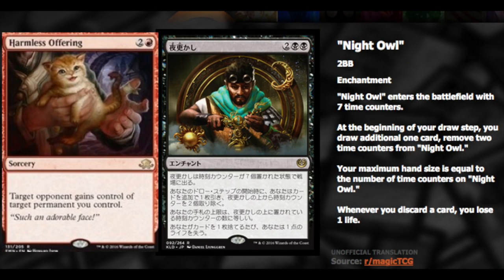Hey guys, today we get to look at probably the worst standard combo of all time. If you can think of another standard combo which is worse than this, leave me a comment below. So we have Harmless Offering and a new card, Night Owl. Harmless Offering and Damnable Pact were a very interesting combo in standard, but unfortunately the Pact is rotating out very soon, but we do have Night Owl.